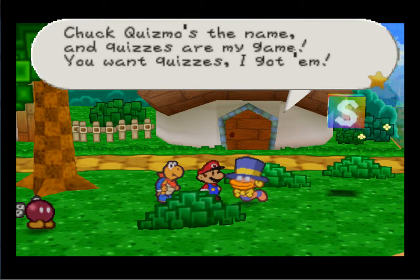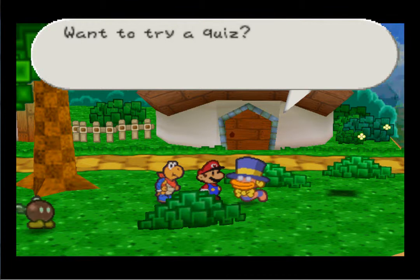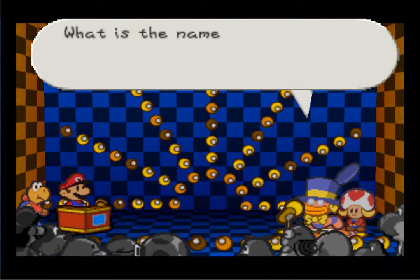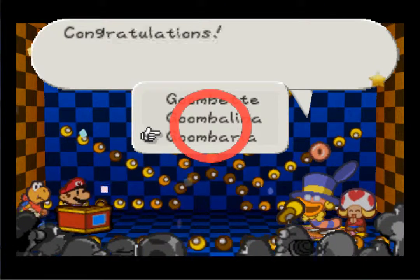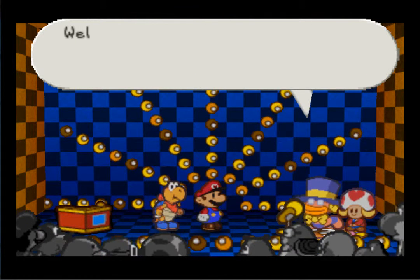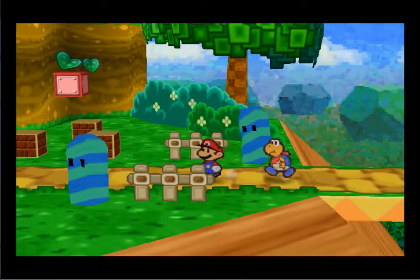Chuck Quizmo's the name, and quizzes are my game. If you can manage to answer my brain-busting questions correctly, I'll give you a star piece. Want to take a quiz? Sure. Question: What is the name of Goombario's younger sister? Goombaria. Yay, star piece! You answered one question correct so far — good luck. He appears 64 times total throughout the game, so definitely want to talk to him if you can run into him.